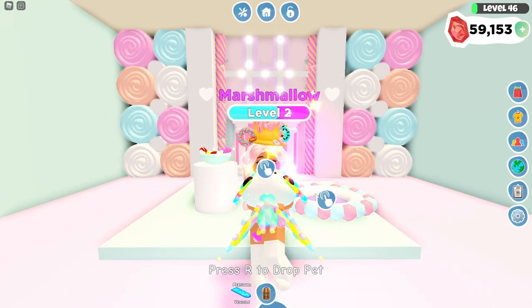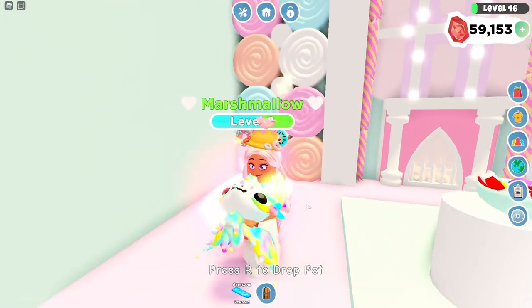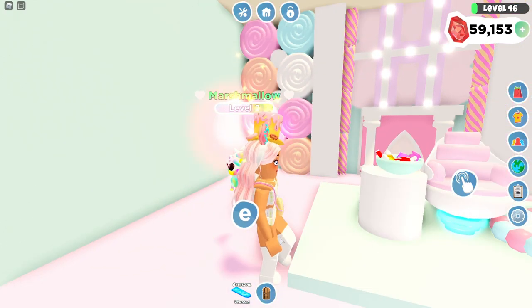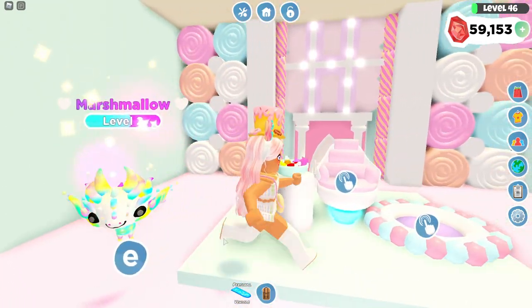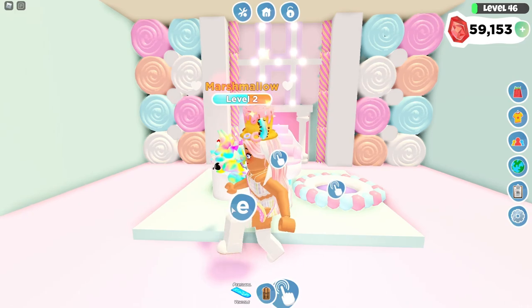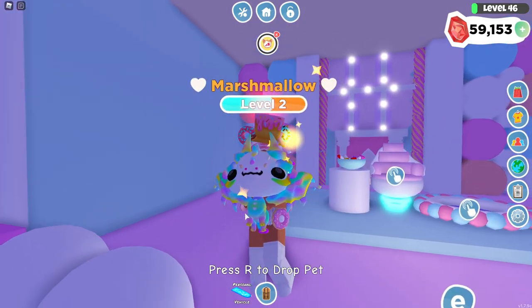Today we are going to bring Marshmallow with us so that she can give us some luck, because she is my rainbow shiny celebration dragon. I'm so happy and thankful for her — I love her so much. I spent so much time leveling her up and she's going to help us with luck today.